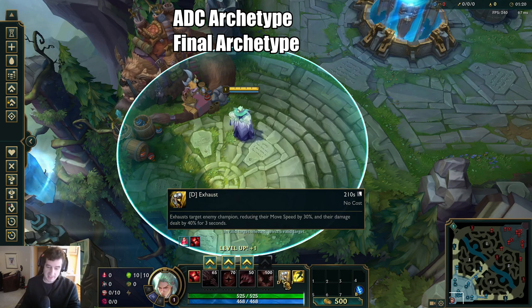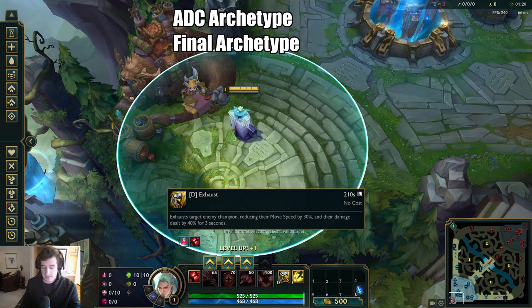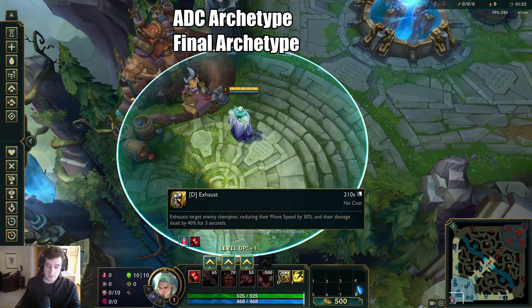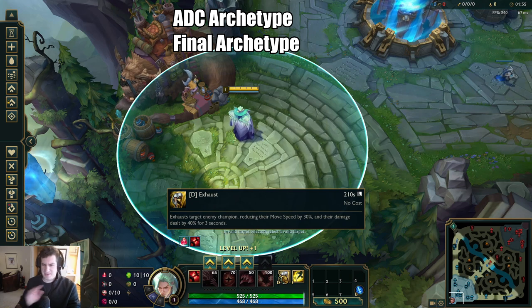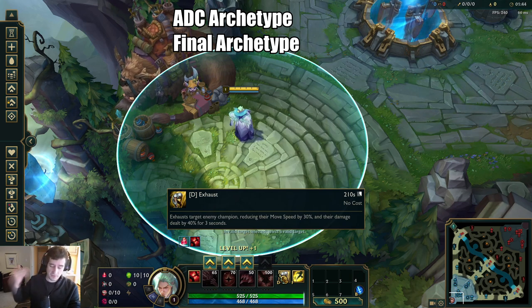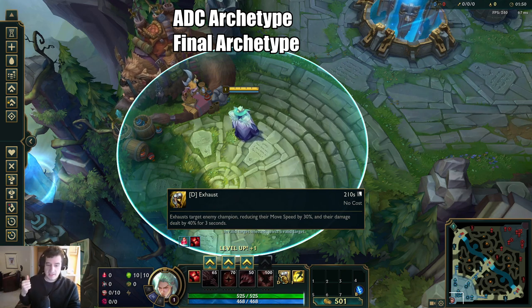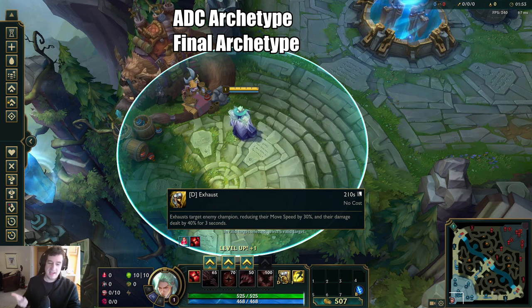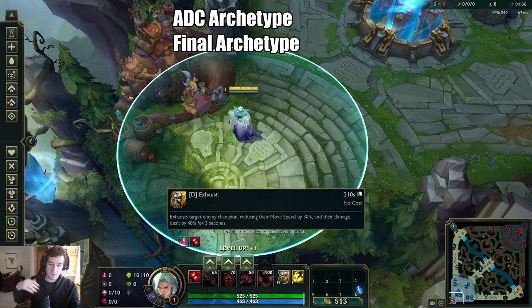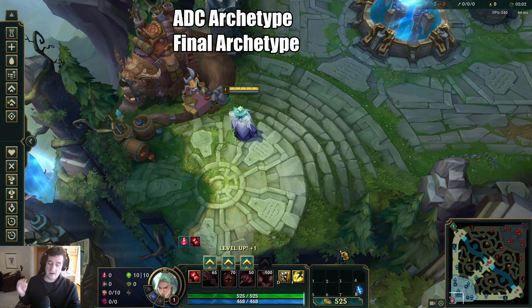I find Exhaust is insanely effective against ADCs — you should be running that. If your team has a lot of damage, you can look for the Glacial Augment changeup where you really set up ganks to an insane degree. Particularly if you have a high-damage but low-CC jungler — something like Lee Sin, Kindred, or Rek'Sai — giving them more ability to chase people down the lane with a continuous slow, Glacial Augment can be very effective to punish those squishy lanes.